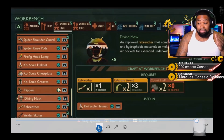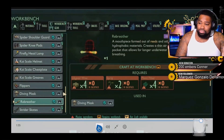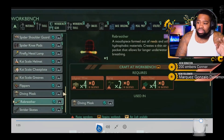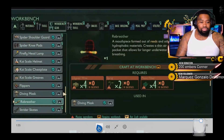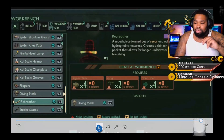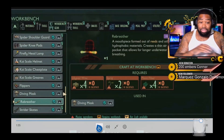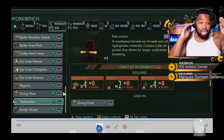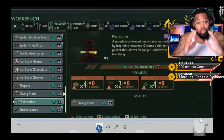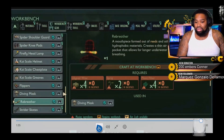They also have a standalone rebreather. It's formed out of leaves and other hydrophobic materials, creating a thin air pocket that allows for longer underwater breathing. The perk it grants is Veteran Diver. To craft it you need lily pad wax, sprigs, and plant fiber. Once these are available I'm making them right away, because I need to go underwater — I'm a Capricorn, that's a water animal.